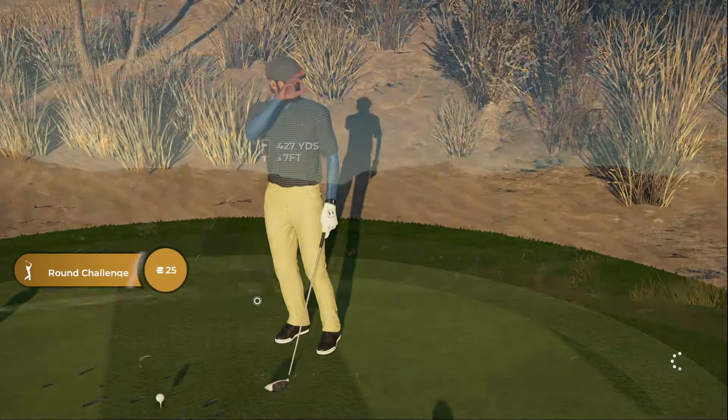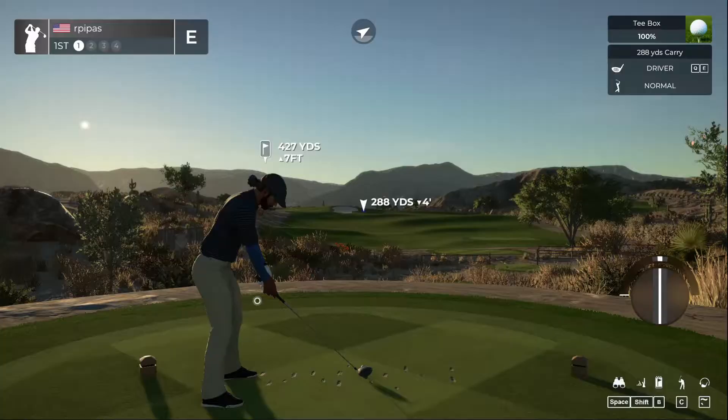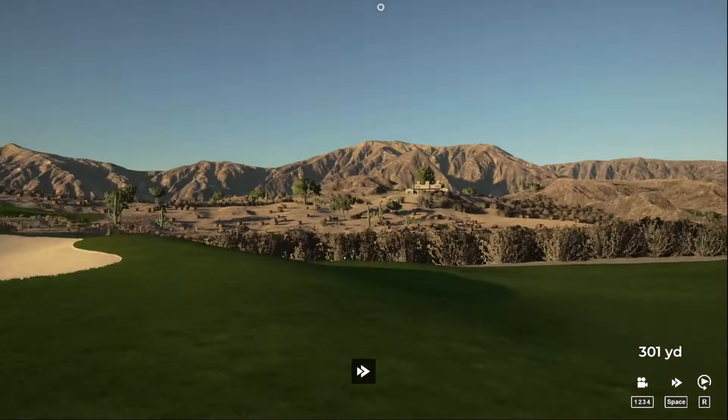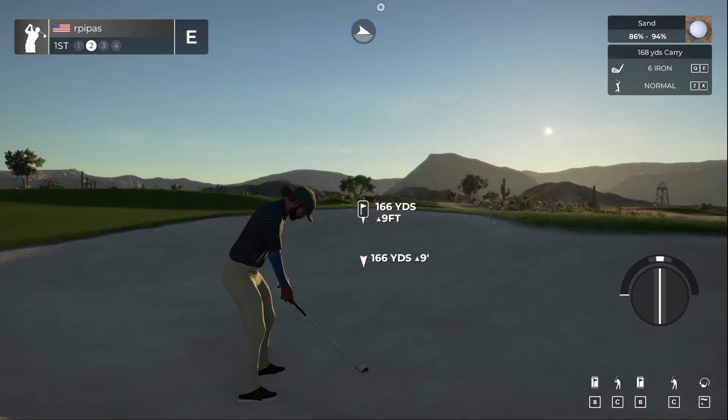Welcoming to PGA Tour 2K21 — love the desert setting and the rolling fairways. Wind doesn't look too bad, probably about five miles an hour. We've been hitting the new driver pretty straight after calibration — it's a TaylorMade SIM driver, ten and a half degree. Hit it a little slow — not a good start. We're in the sand trap. Very sandy on this one, I like that the hazards are in play.